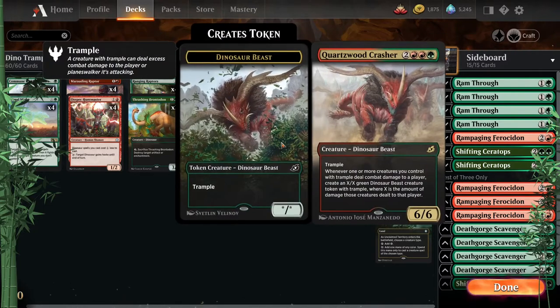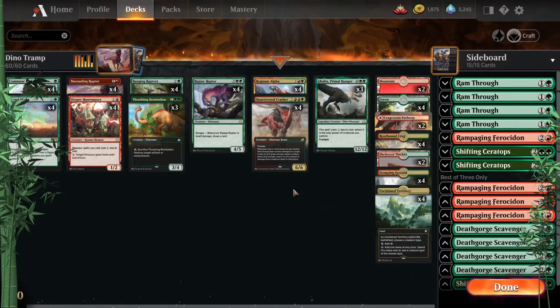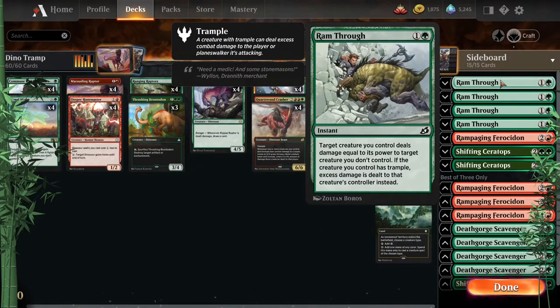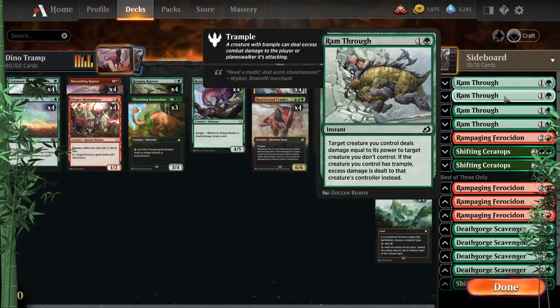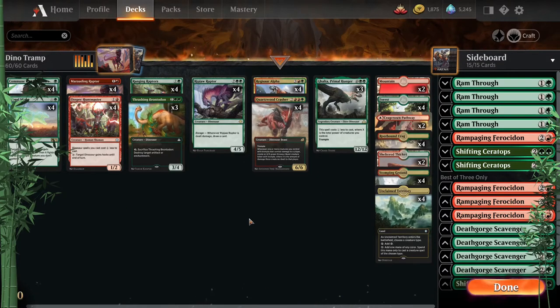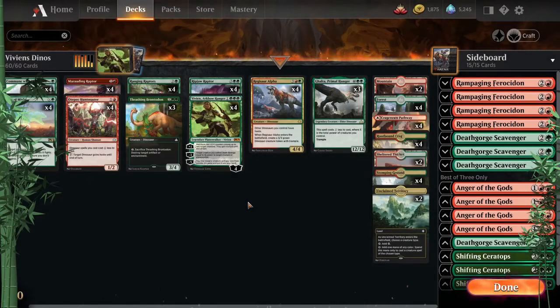Then we have Dino Trample. Pretty much Quartzwood Crasher getting rammed through to take advantage of all the trample. We've got trample, killing stuff, maybe going lethal — get a Galta and ram through. That's probably pretty fantastic if you're targeting something small. That's the basic idea of that one.